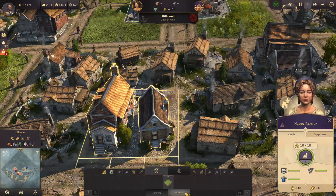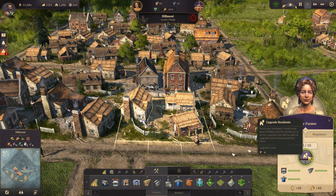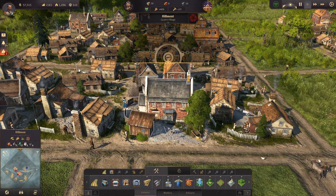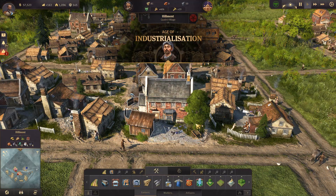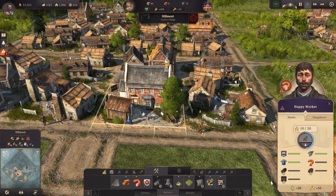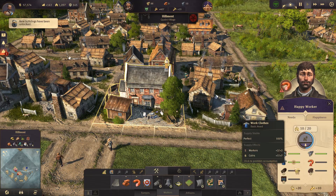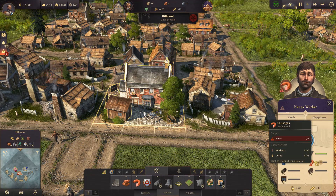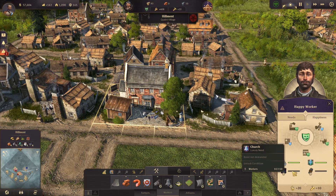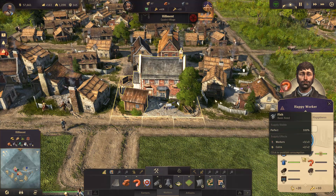Now we can start upgrading the homes and unlocking tier two. Click on the house, hover over to upgrade residence, click that — and boom, workers! New milestone, new buildings, so much more. Now they have more needs: they need honest work, and the worker house panel shows they'll need sausage, bread, soap, a school, a church, and beer.